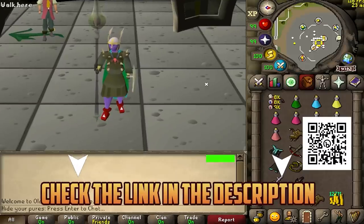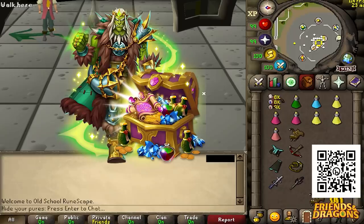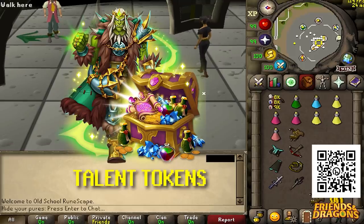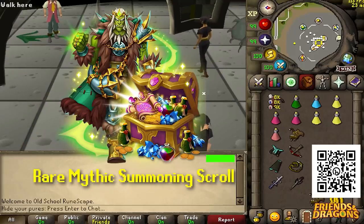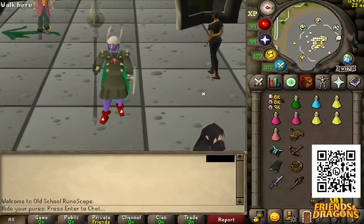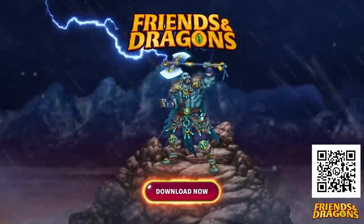If you want to do that, go download Friends and Dragons from my links down below or scan the QR code on the screen right now. You get a special starter pack, a premium summoning scroll, 500 gems, talent tokens, gold and XP to level up your heroes and your own town. You also get a rare mythic summoning scroll, and you're guaranteed a four-star hero with a 10% chance for a five-star hero. Trust me, you don't want to miss this, so go download Friends and Dragons right now.